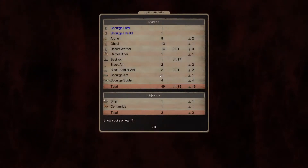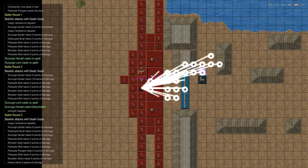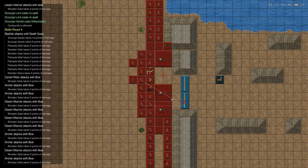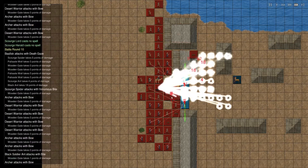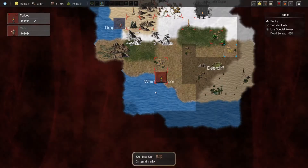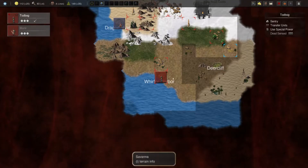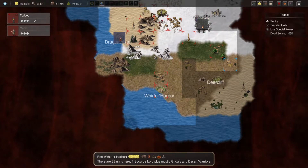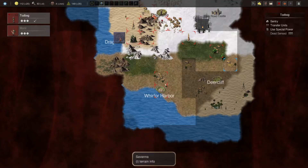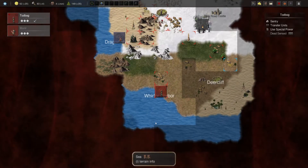Stats. Gosh darn stupid Basilisk. Because we made it run, it's just going to kill all my units. Well, there goes all my spiders. We can leave the Basilisk here and we should probably do a recruit of Desert Warriors.